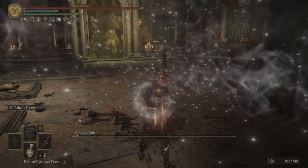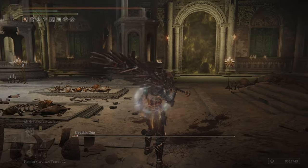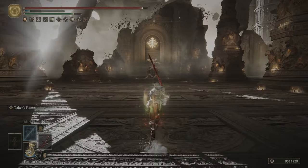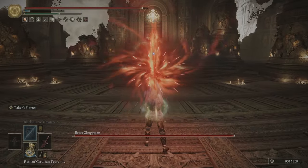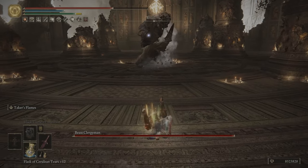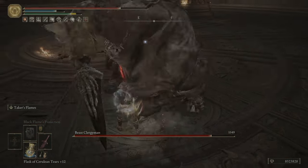For the memory slots, we just have Golden Vow and Black Flame Protection. Golden Vow is going to increase our damage as well as give us more damage negation. Black Flame Protection is going to give us 35% physical damage negation, bringing us to around 65% damage negation overall, which is quite good. If you wanted to focus on damage, you could use Flame Grant Me Strength to boost your fire damage, however I felt survivability was more important. And as you'll see, we're pretty tanky for being level 100.